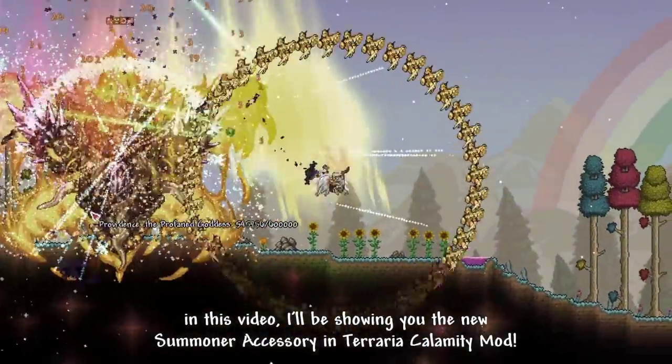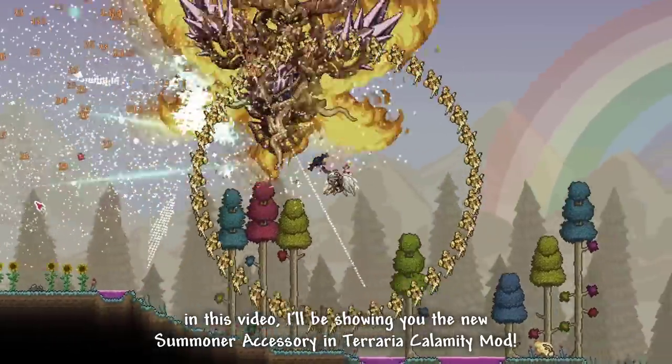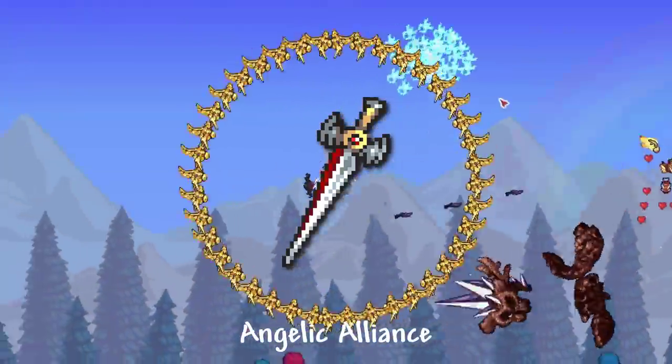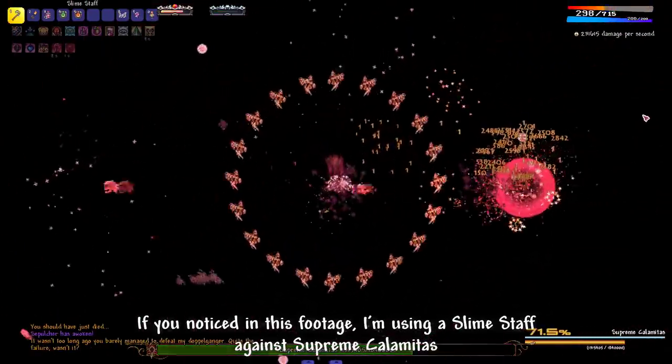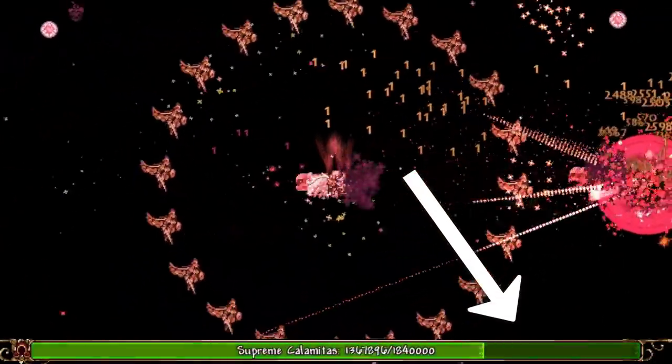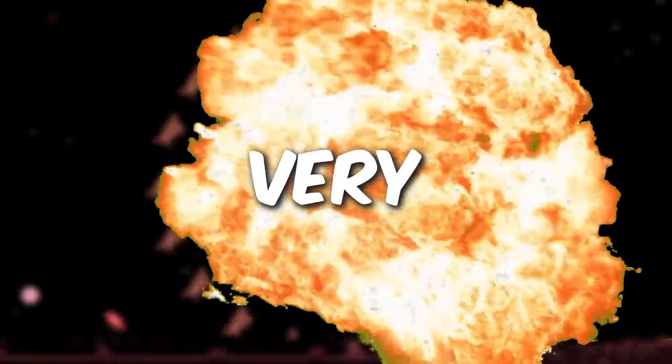In this video, I'll be showing you the new summoner accessory in Terraria Calamity mod, Angelic Alliance. If you notice in this footage, I am using slime stuff against Supreme Calamitas. And today, I will be showing you why it is very overpowered.